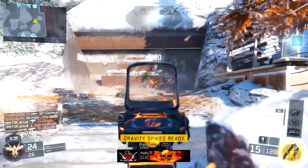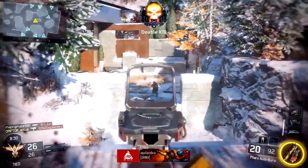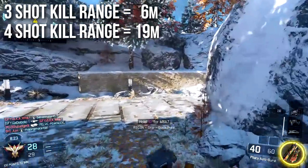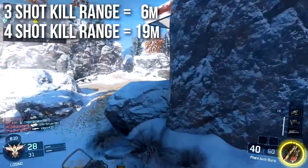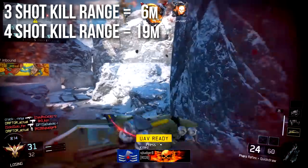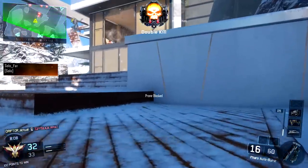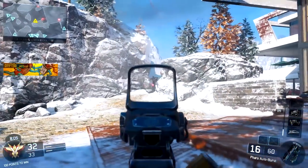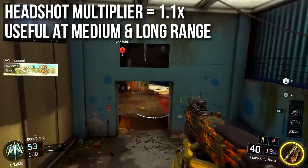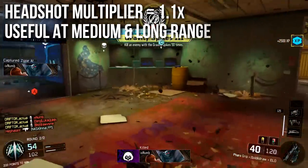The three-shot kill range isn't super great, so most of the time you're going to need four shots. Conveniently, it's a burst weapon, so you're normally killing in one burst. The three-shot kill range is approximately six meters, which actually outclasses the Cuda. The four-shot kill range is 19 meters. The headshot multiplier is 1.1x, meaning you'll deal 10% bonus damage for headshots.